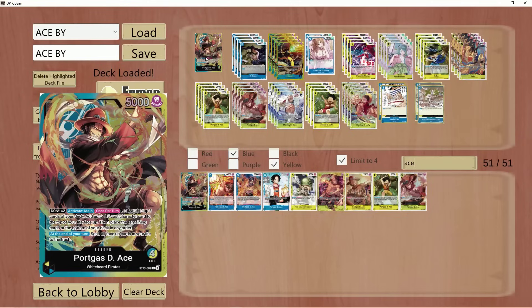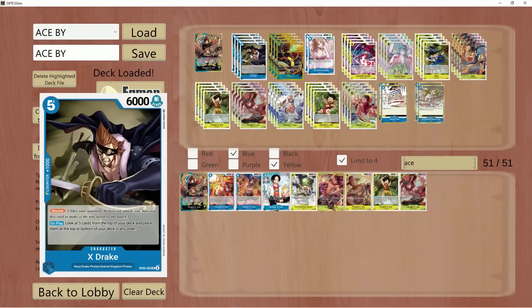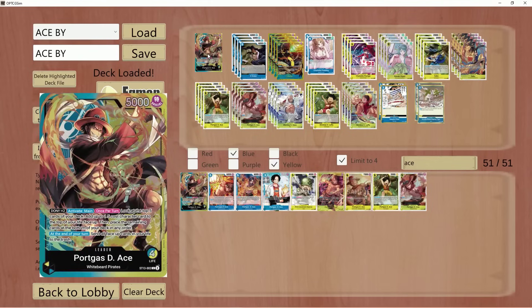You place one character of five cost — not more, not less — it has to be a five-cost card on top of your life. So that would be Ace, Monkey D. Luffy, Sabo, X-Drake, any other five-cost like Satori — they go on top of your life. At the end of your turn, that card goes to the trash, considering that is your leader ability. It sends all face-up cards to the trash.